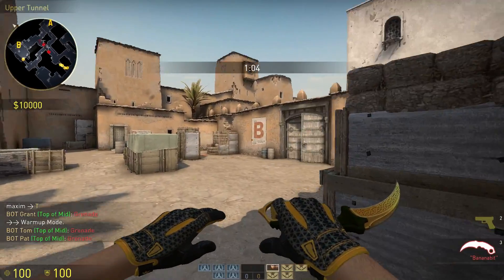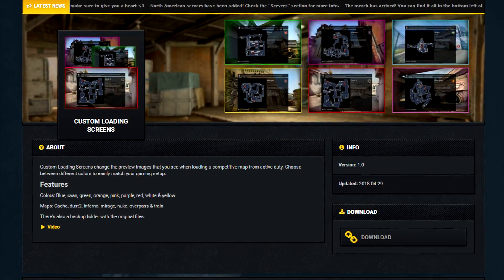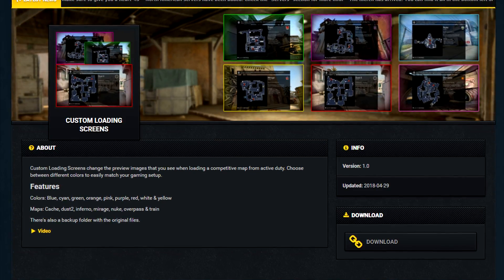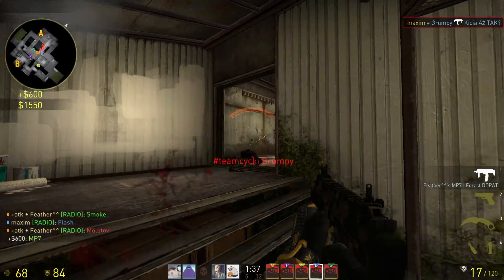You're welcome to share this video to friends that like to customize even the smallest things if you think they'll like it. You can check the video description for a download. I'm also going to add it to my website where you can find other cool things as well, such as the text color mod and the improved radio mod. Let me know your thoughts down below.